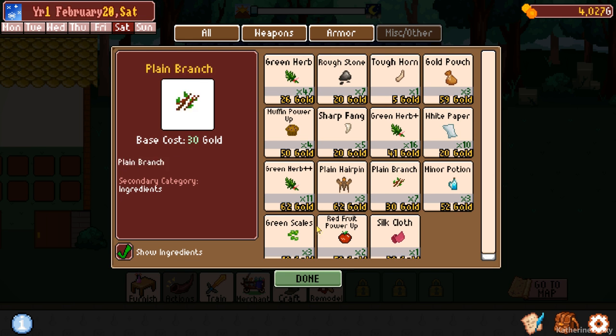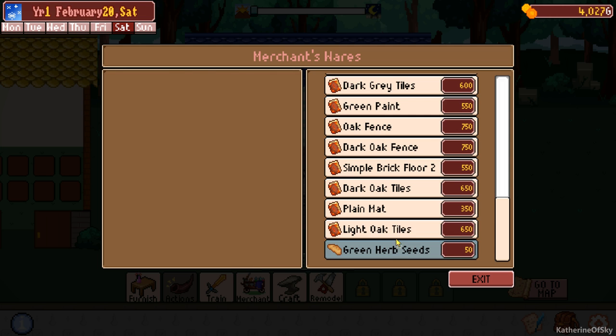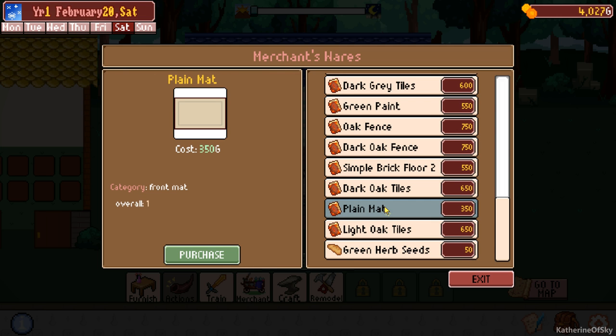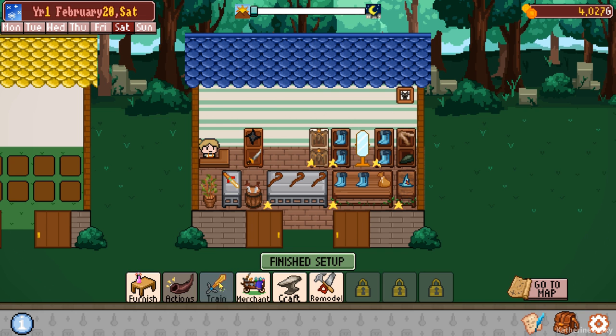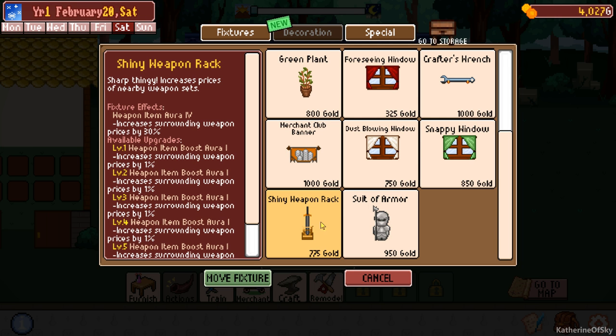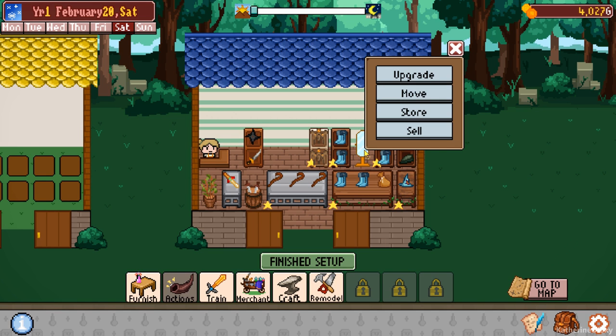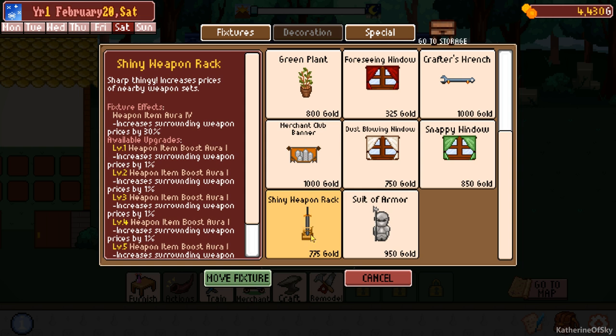Are there any green herb seeds? We need dungeon, oak fence. Let's see what else we got - suit of armor. Increases armor prices by 30%. Yeah, I want one. And a weapon rack as well - I'm gonna buy those two items. I think I'll sell it - I'll sell this one too. And we'll furnish with shiny weapon rack. Shove that. Oh no, I have to move everything over.